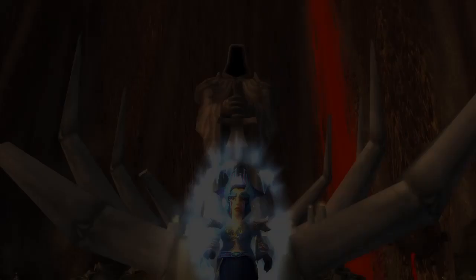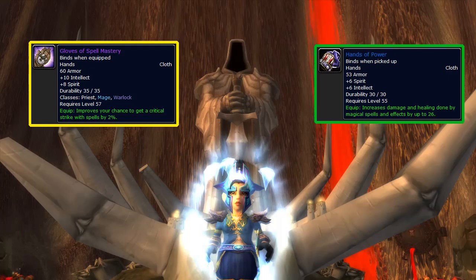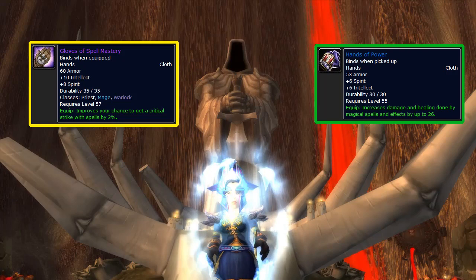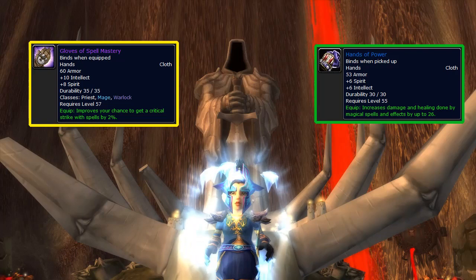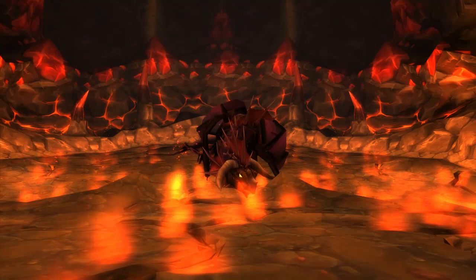I'm not sure how you would compare improved spell crit chance with increased spell damage. The Hands of Power from Quartermaster Zigris in Lower Blackrock Spire are listed as pre-raid best in slot for warlocks and mages, providing plus 26 spell damage — I would be very surprised if the Gloves of Spell Mastery weren't better, especially considering the increased critical strike damage talents, but I honestly don't know. The reason I included the Gloves is they're a cool item with the 2% increased crit, and I'm absolutely certain they are very powerful in raids. The pattern dropped from raid bosses such as Ragnaros and Onyxia, similar to the plans for the Lionheart Helm. The mats are expensive — you need 10 pieces of mooncloth and 10 ghost dye to name two.